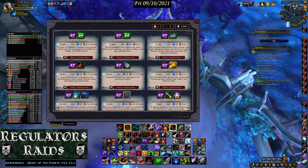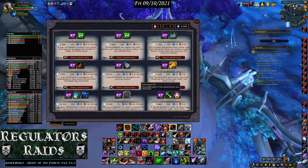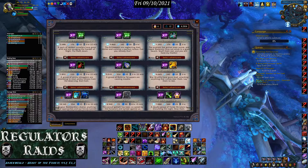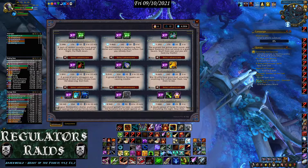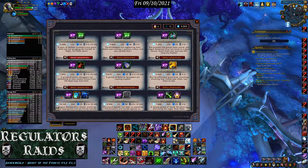Most of my missions are low-level on this character, so I'm not sure I'll be able to show you all the functions of the add-on. The first thing you'll notice is that each mission is displayed differently — it's no longer shown in a list. It's actually square or rectangular and gives you two buttons.